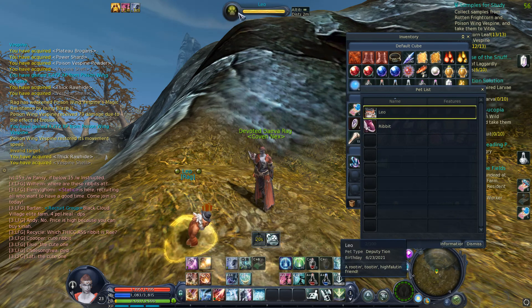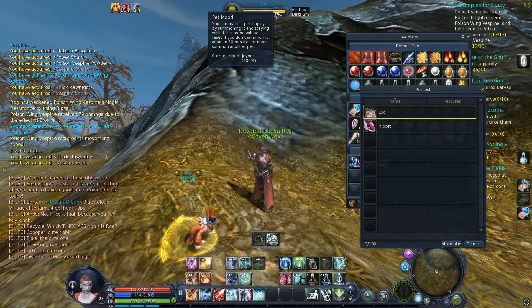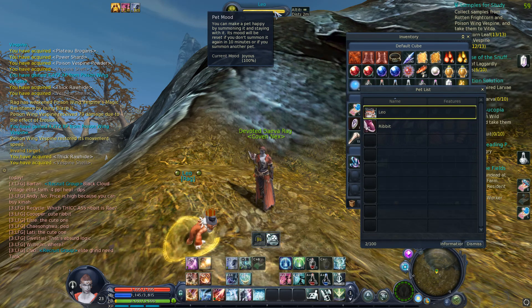You can see this bar under my pet's name — it's all yellow. That'll happen when its mood gets good to 100%. It usually takes about maybe an hour or so to do. If you play with it, it goes a little faster.